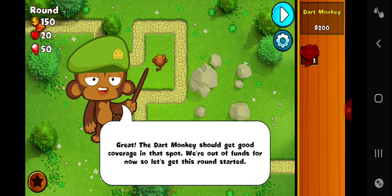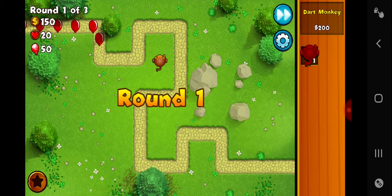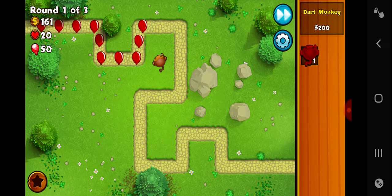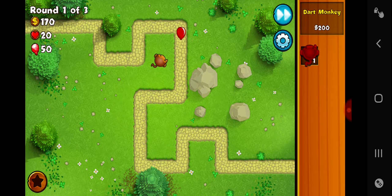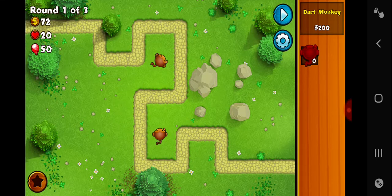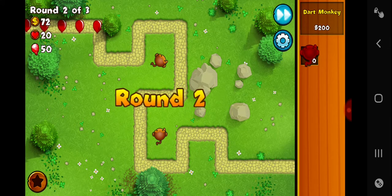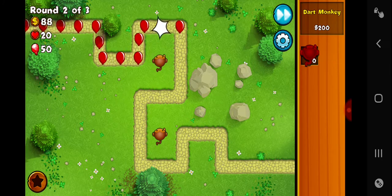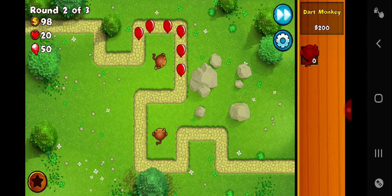Alright, so yeah, I know how to play but I have to go through this anyways. It's easy — you just pretty much upgrade your monkeys while they shoot balloons. That's all you gotta do.